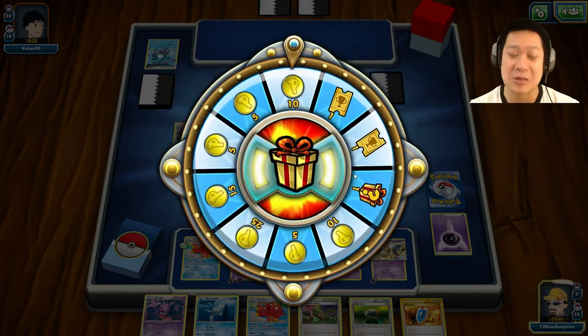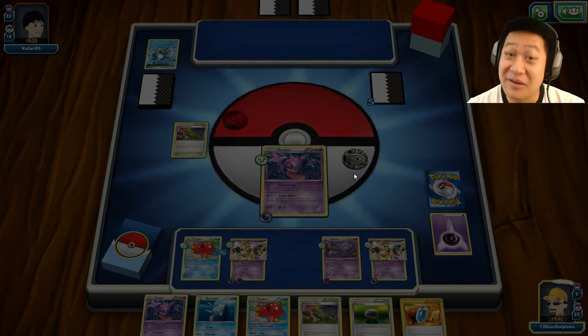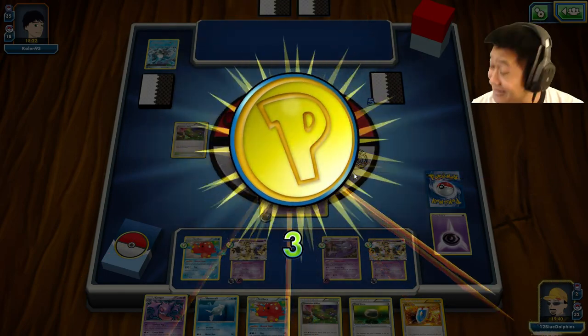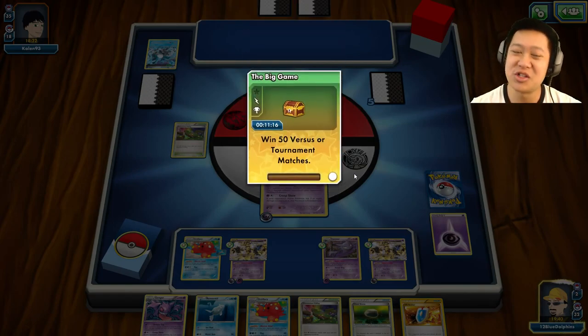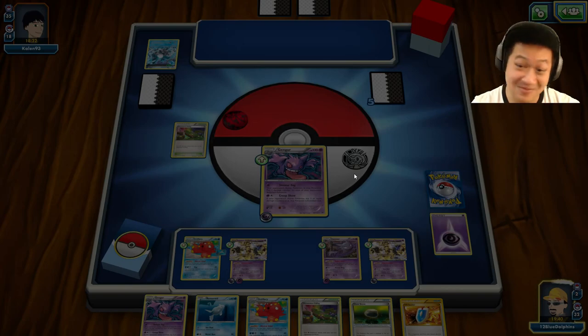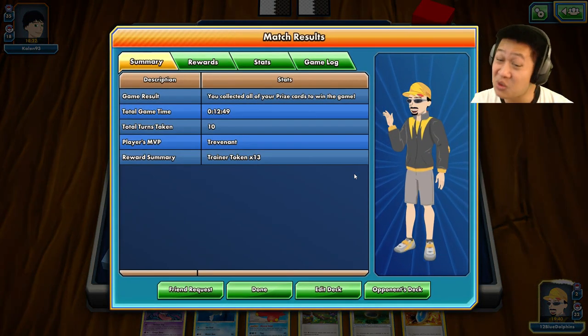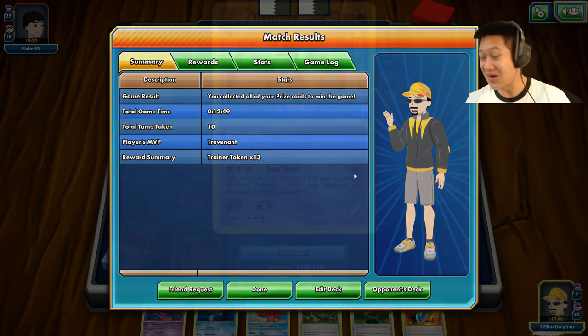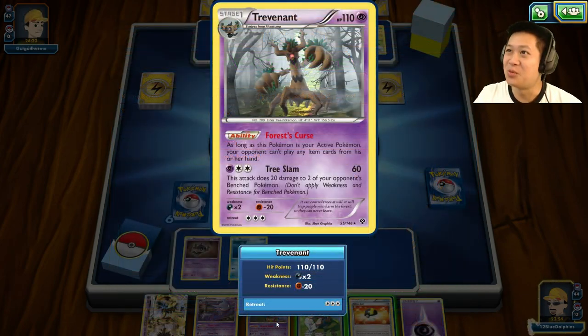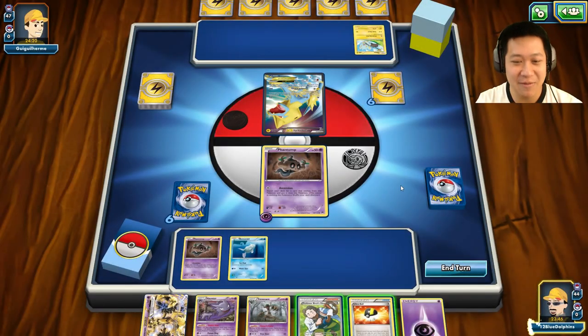I was getting a little tight there with my deck, but totally shut down! Where do you get wood to make haunted houses? Regular trees of course — what are you looking at Trevenant for? Welcome to another Trevenant Break match.